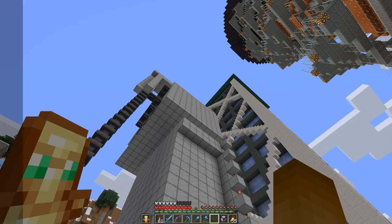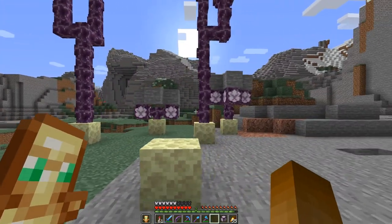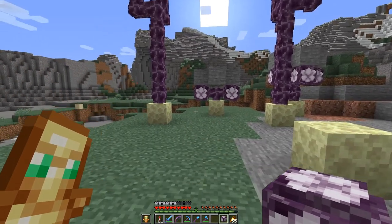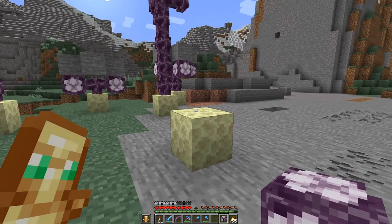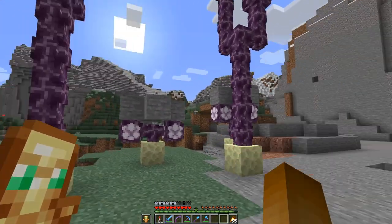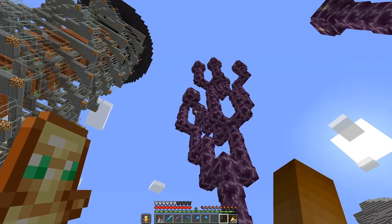Before we go up there again, let's have a bit of chorus tree theory. As you can see we have four plants here, four trees, and a tree grows from a chorus flower. A chorus flower can only be placed on end stone, and there it will grow upwards based on random ticks. It can go upwards or one block to the side as you can see here.